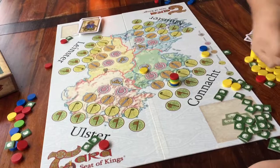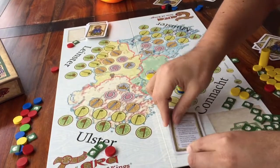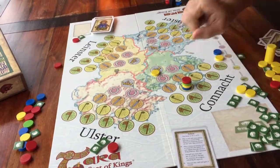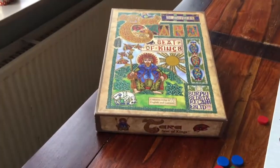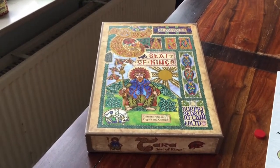And done. This is Tara, Seat of the Kings. Keep that helpful card with you during the game, and take out the rulebook whenever you need it. You have just watched the only tutorial video of this game in the world as of January 2021. Thank you for watching all the way through, and see you for the next one — I promise it'll be shorter.